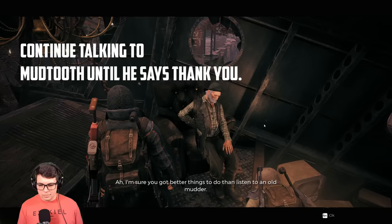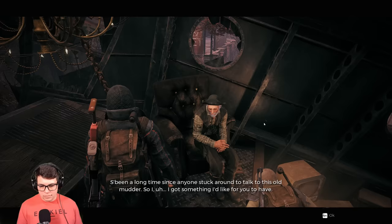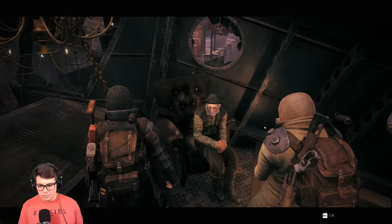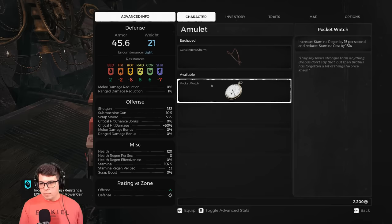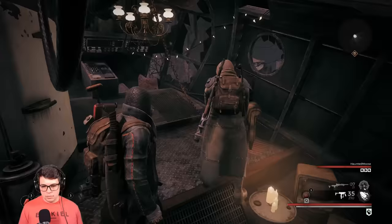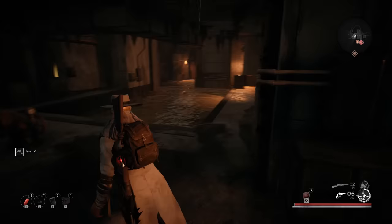I've almost always found Mudtooth immediately after your first major dungeon — I had to fight Mauler, though I've seen others fight Shroud. He moves a little, but for the most part he's at Mudtooth's Hideout, which is one of those checkpoints you almost always hit. Getting the pocket watch takes patience: talk to Mudtooth and keep asking him to tell you stories, continuing to say 'tell me more' all the way to the end. He'll eventually say something like, 'You've been so kind listening to my words — no one's done that for a long time. Here's this pocket watch; it was supposed to be for my son but I don't think he's ever coming back.' That's how you get the pocket watch.